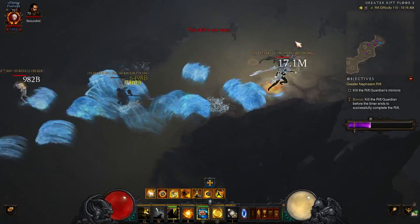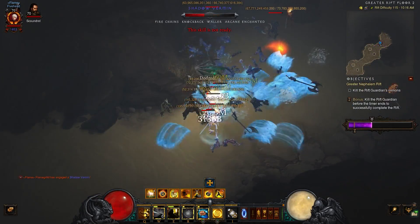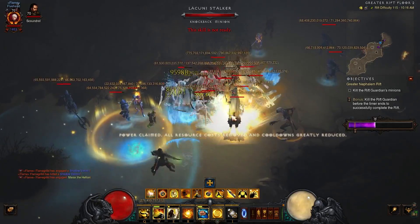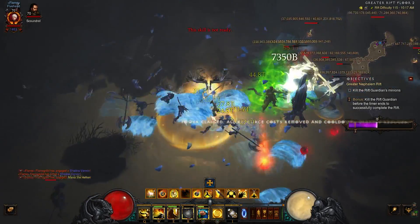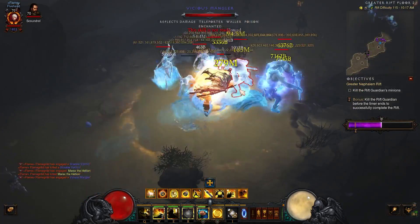Make sure you keep your Epiphany up for the extra toughness, and use Serenity basically on cooldown whenever you can. You only ever need to activate your Mystic Ally again once you notice you don't have any waves crashing around. Once they've turned back into regular allies, activate it again and it'll change them back into waves.